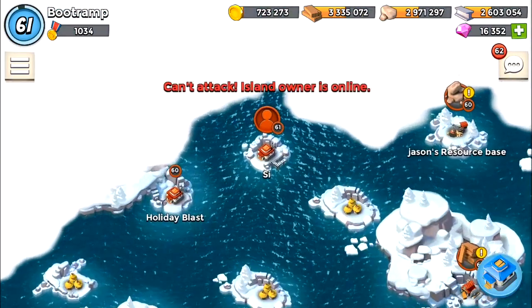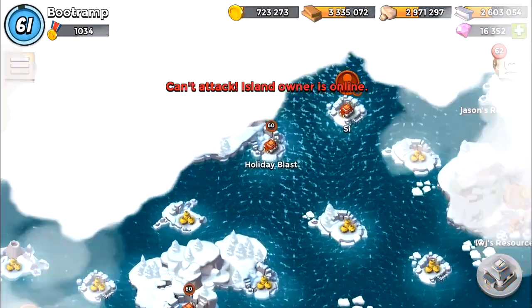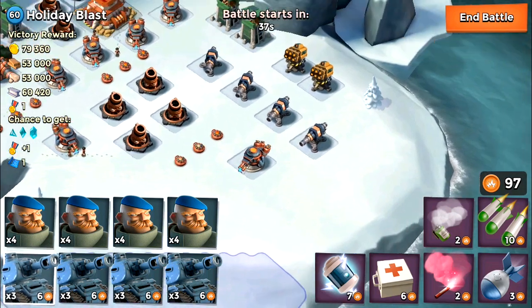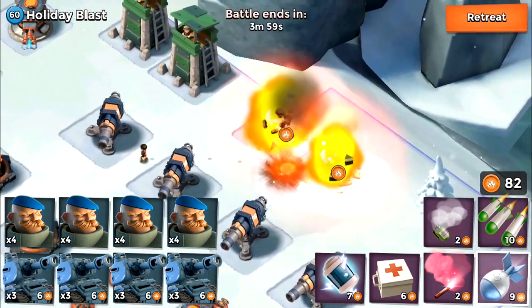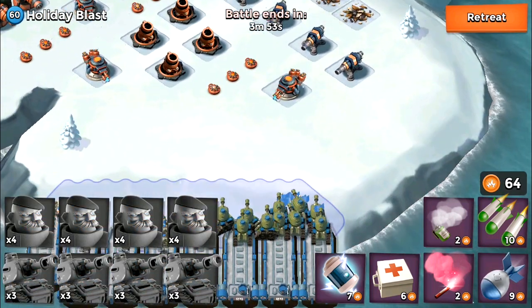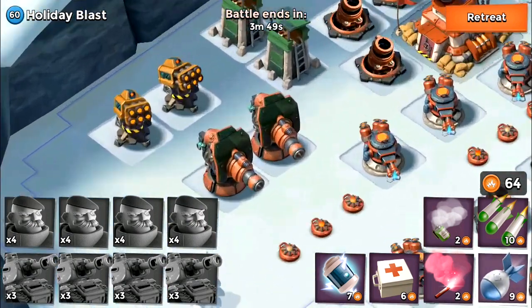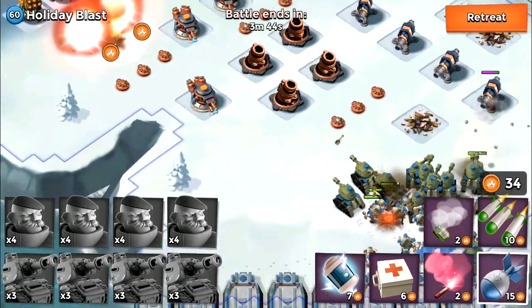Let's check out this guy again — of course he's online. So I'm going to be attacking an NPC base. The NPC base I'm going to attack is Holiday Blast, and this is actually a hard base for this combo because it's got rocket launchers, two boom cannons on the left side, and a lot of boom mines — that is totally devastating. But no problem, the grenadiers and tanks are going to be cooperating together 100% here.